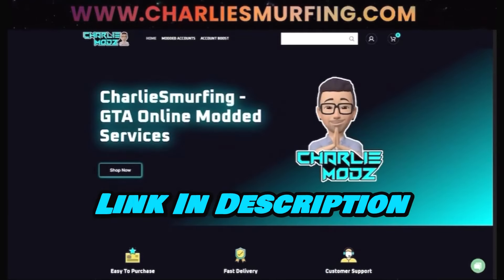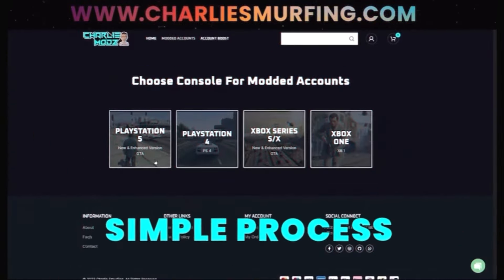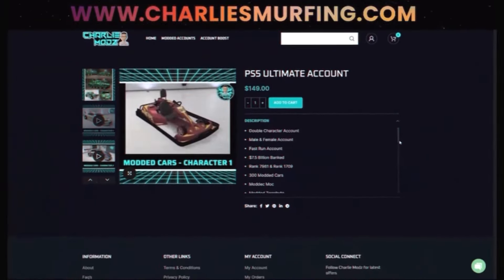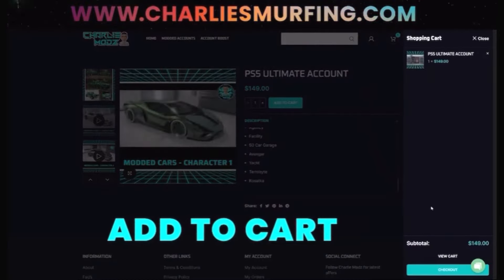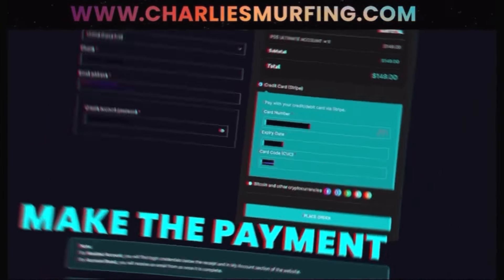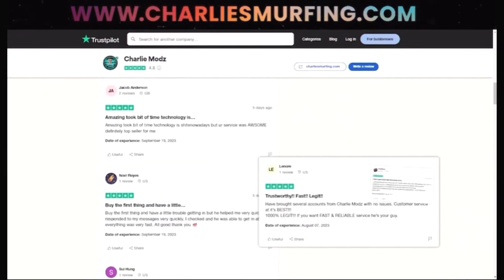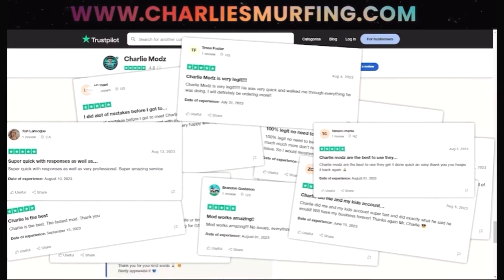Are you looking to buy an account from Charlie Smurfing? You can get an account for your Xbox One, Xbox Series X and S, PS4 and PS5. It's a simple process — choose the console you're on, select the account you want, check the description to see what you're getting, and add it to cart. Use my discount code Estrax for 5% off, make the payment, and you'll get your account instantly with instant delivery at checkout and via email. Check their Trustpilot review page and give them a five star.